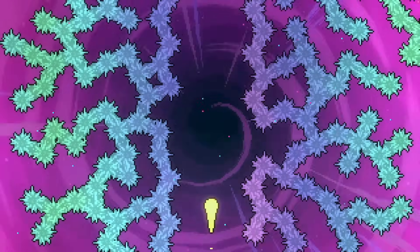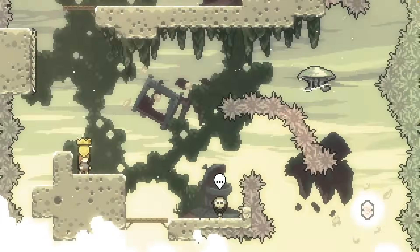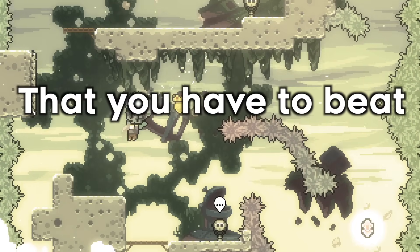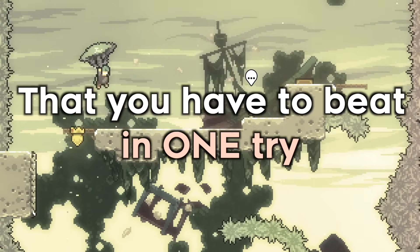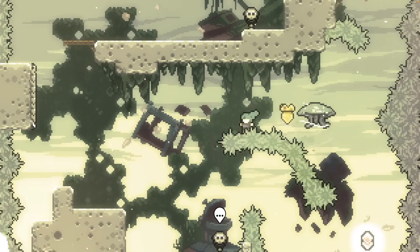After you complete the final room, you think you finally finished the run and got the golden berry, and then — an extra room you have never seen before, that you have to beat in one try to collect the golden. While the room itself is pretty easy and meant to be sight-readable, dying here means being sent back to the start of the map and failing the run.